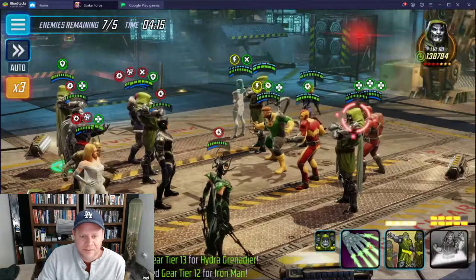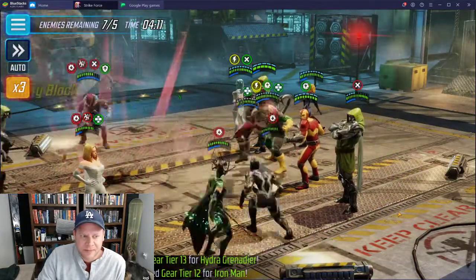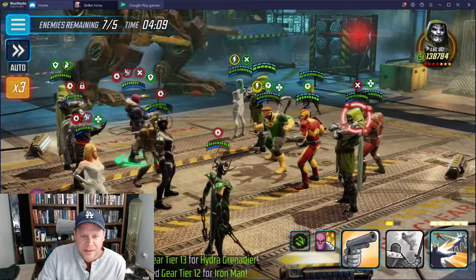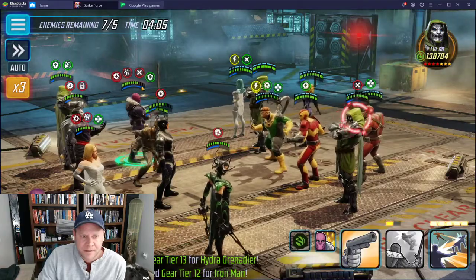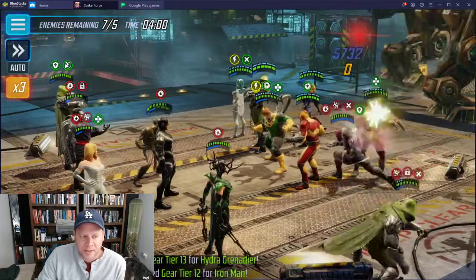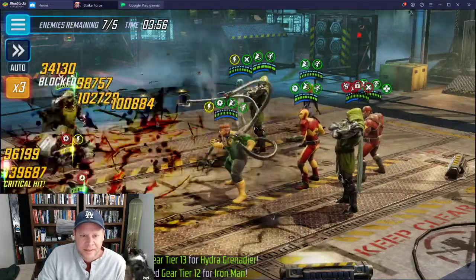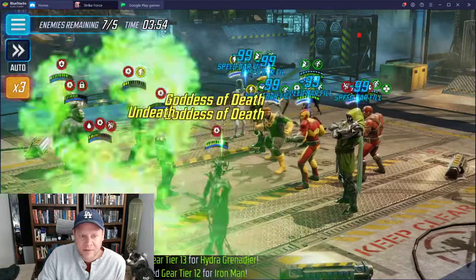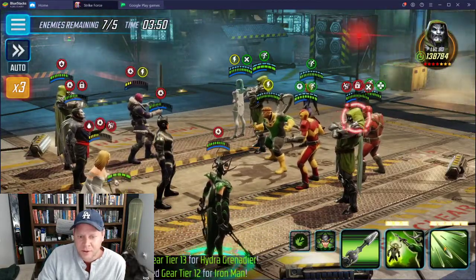My Emma is going second which is not good - the first three times I fought them, their Emma went first and then I got to throw out slows and cleanse later. This is going to be a harder fight because now I'm slowed with offense down. I'll just throw out a basic on Doom. This is probably an automatic loss because I probably need some RNG. Emma is going to take a long time to go so they're probably going to get a lot of turns off.